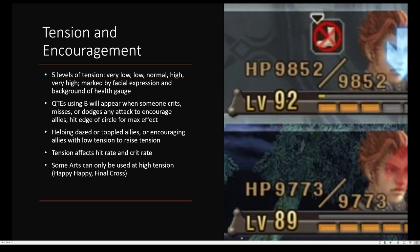And all are very important. QTEs, or quick time events using B, will appear when someone crits, misses, or dodges any attack to encourage allies. You're going to see a big circle going into a little circle, and you're going to want to hit the big circle on the edge of the little circle — it makes more sense when you're actually playing the game. So tension in general affects hit rate and crit rate. And in fact, some arts can only be used at high tension, such as Riki's Happy Happy and Seven's Final Cross.